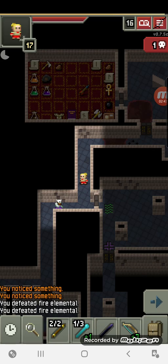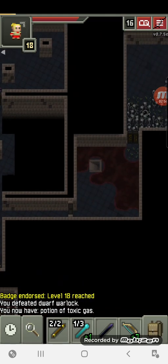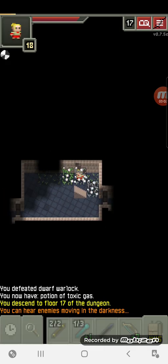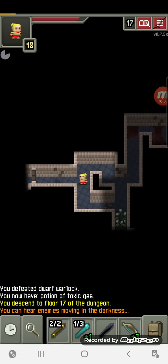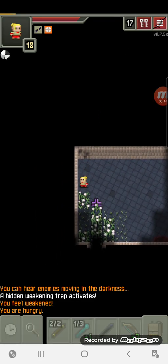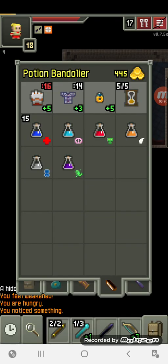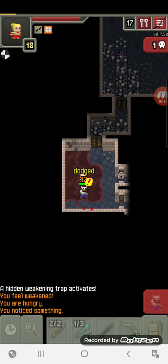Let's head down to the next floor. We're now officially on the 17th floor. Got a toxic gas potion — toxic gas potions are really important for the Dwarven Metropolis boss, which you'll see later. You should always keep that in mind: try to reserve yourself one or two toxic gas potions, as well as flame potions, which we don't have. They make all the difference when fighting the dwarf king.